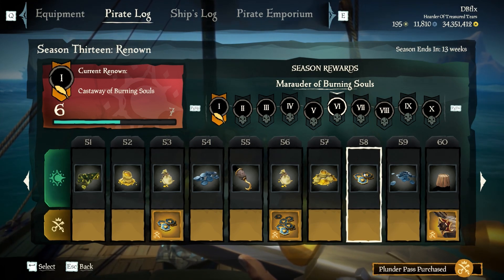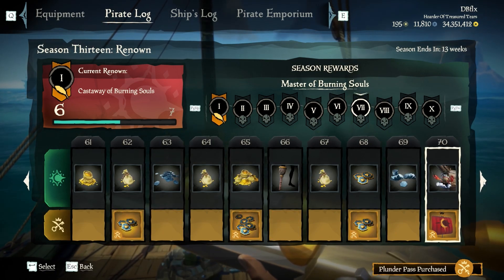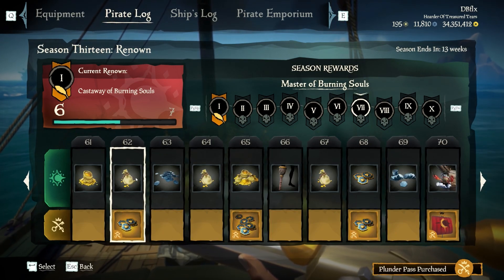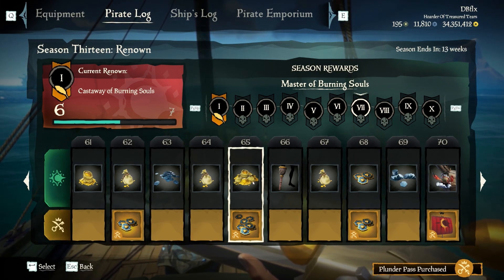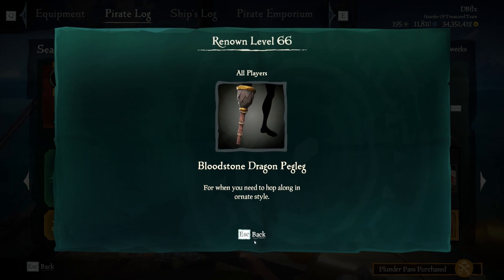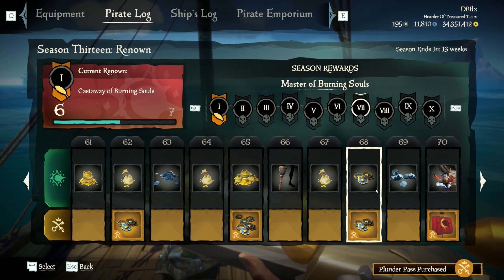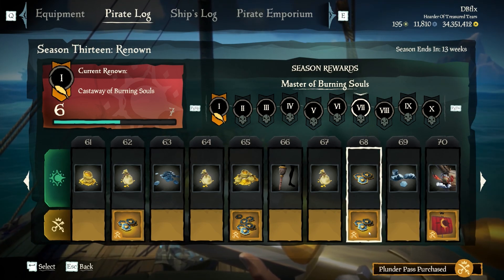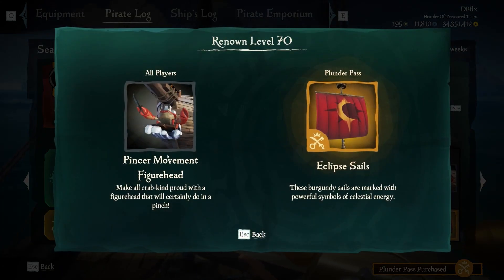Fifty-eight is ancient coins for all. Fifty-nine is doubloons for all. Sixty is a bucket hat — kind of funny, I like that — and the Eclipse figurehead for premium. Level sixty-one is a big sack of gold. Sixty-two is a bag of gold and ancient coins for premium. Doubloons for sixty-three, bag of gold for sixty-four, pile of gold for sixty-five and ancient coins for premium. Bloodstone Dragon peg leg for everybody at level sixty-six. Level sixty-seven is a bag of gold. Level sixty-eight is ancient coins for everybody. Doubloons for level sixty-nine. Level seventy is the Pincher Movement figurehead and the Eclipse sails.